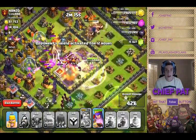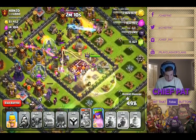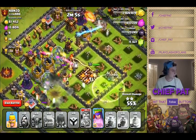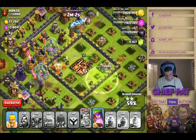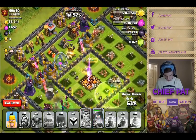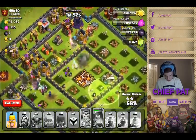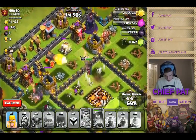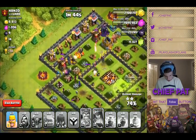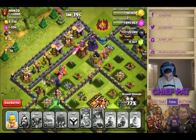I'm intensely watching on the right hand side. We're at 35%, 37%, queen's attacking the town hall, and so far this raid looks pretty good. We're at 49%, 50%, we got the second star. At this point I'm actually thinking I have a chance of getting three stars because his defenses — he has a wizard tower, archer tower — a couple buildings inside that inner ring, but none of his buildings are hiding behind any more layers of walls.